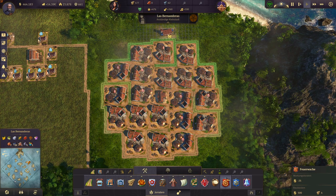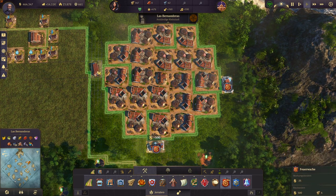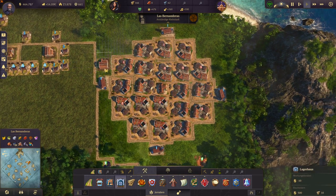Now very important: place the fire stations right there on the ends where the roads are going into the build. 4 should do — you can add more if you want but it's not really necessary.